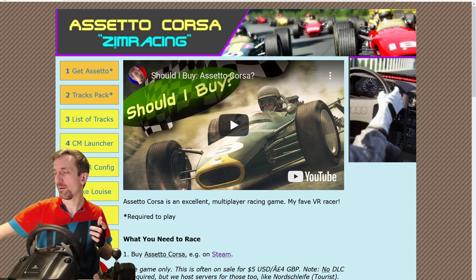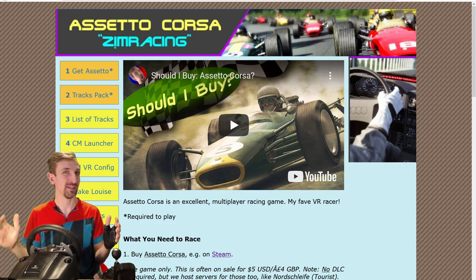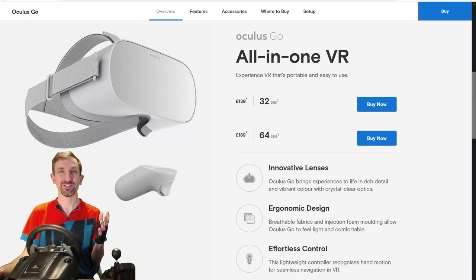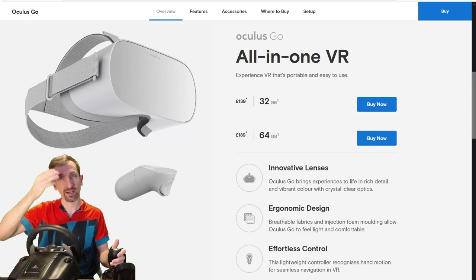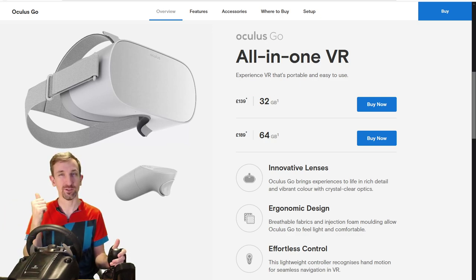Tinkering around yesterday with a couple of friends, I learned a method that allows you to use the Oculus Go as a totally capable and inexpensive option for jumping into sim racing. I'm going to step through all the things that are necessary to get to that point. My name is Zim. I've been sim racing for six years and I've been a VR nutcase for at least the last five and a half.